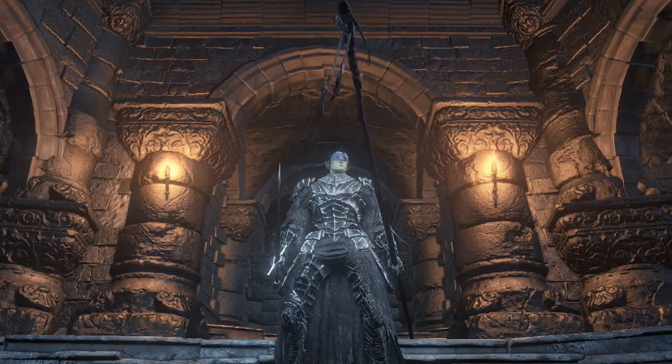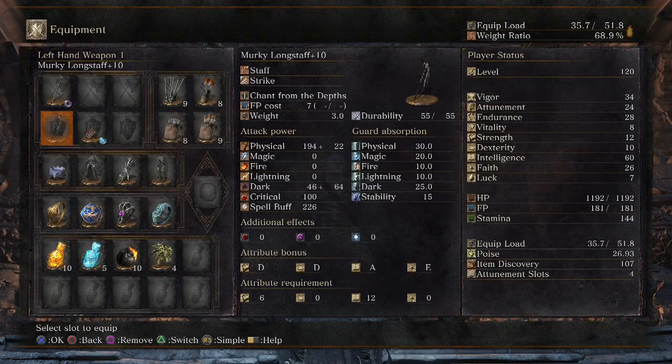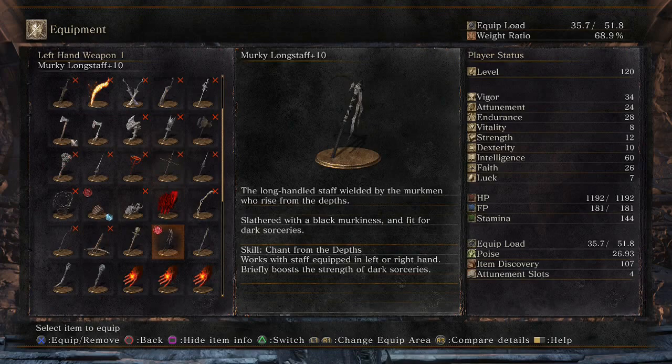Hello everyone, MooseTorrent here, and today we have a Dark Sorcery build. We are using the Murky Longstaff to cast our Dark Sorceries. It does get that special weapon art, Chant from the Depths, which boosts the strength of Dark Sorceries, so that is a plus.